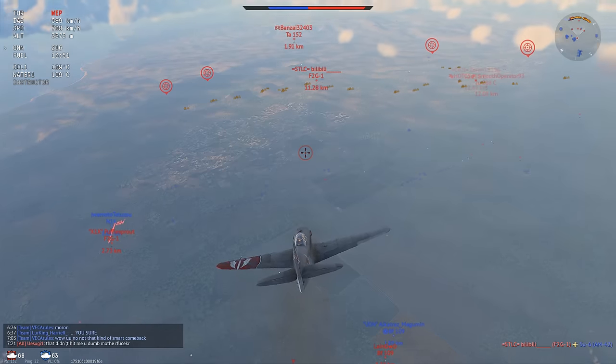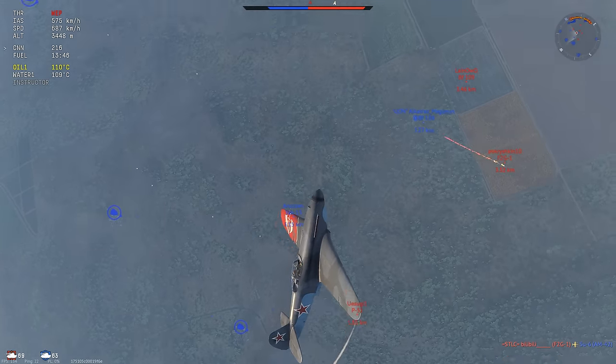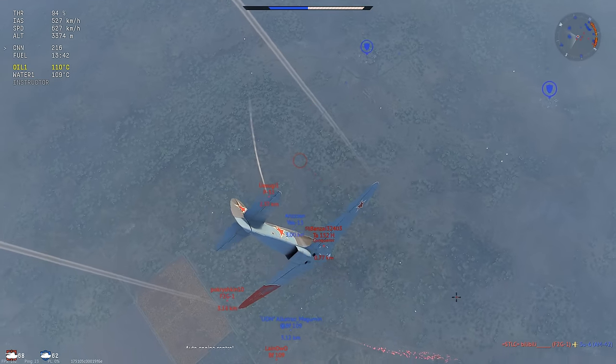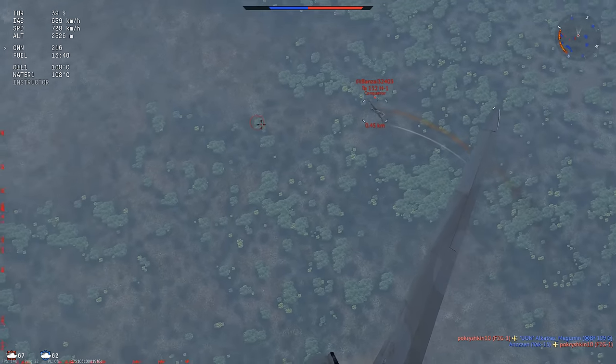So for now I'm going to break off and see if I can do something about the Ta-152H. He's already smoking so I'm not too worried about him. Then I see the F2G turning, and I think to myself I'll try to slam this Ta-152H real quick before I start dogfighting the F2G.